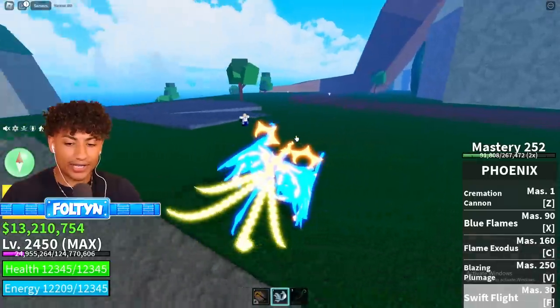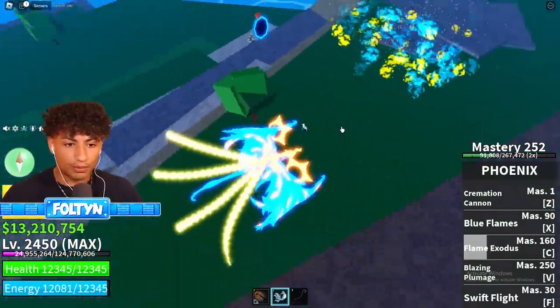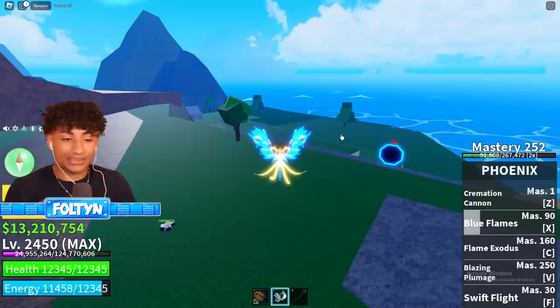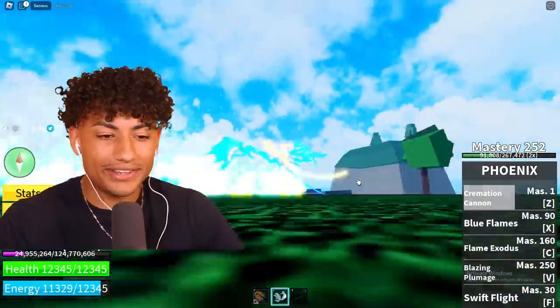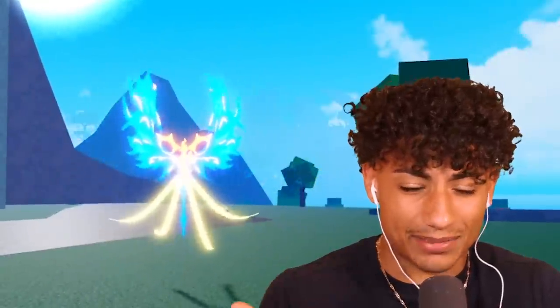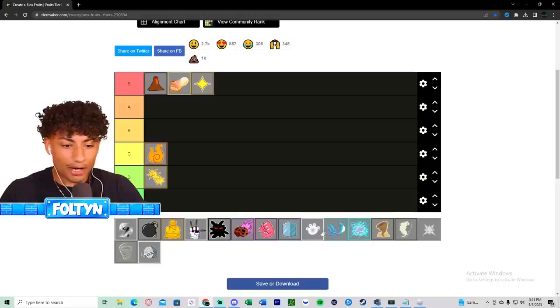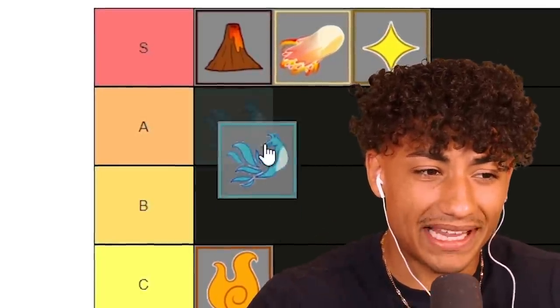In Phoenix form you have attack moves. You also have Flame Exodus, and Blue Flames - which actually heals you, so it's not even an attack move. Then you have Cremation Cannon. The only thing I don't like is there aren't really a lot of attack moves - only three or four - and it doesn't do the best damage. But it's the coolest looking fruit. I'm putting Phoenix in B tier - one more attack move and I'd put it in A tier.